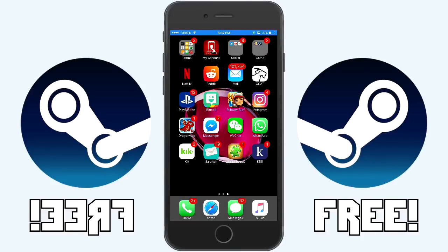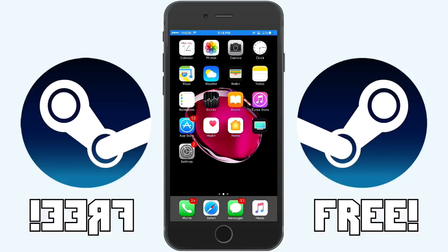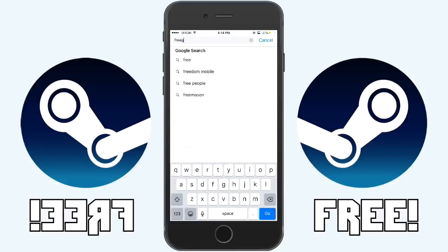Once you're on your mobile device, head over to Safari or your internet browser. This method works for Android, iOS, and tablets. Go to Safari and type in the search bar: freegamesglitch.com.